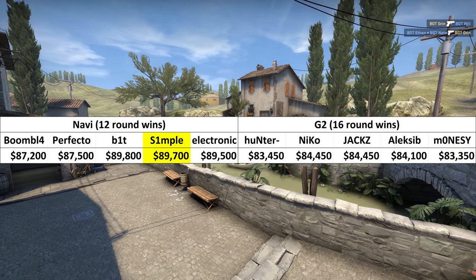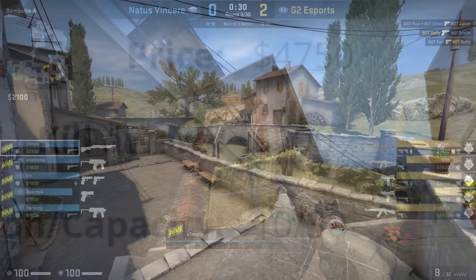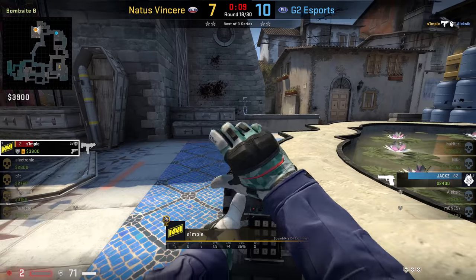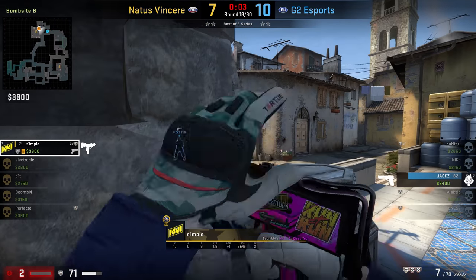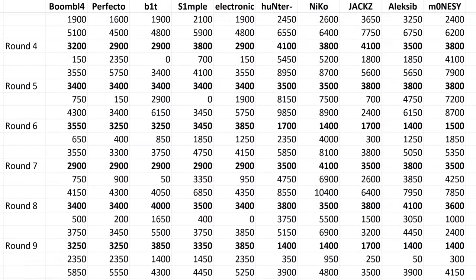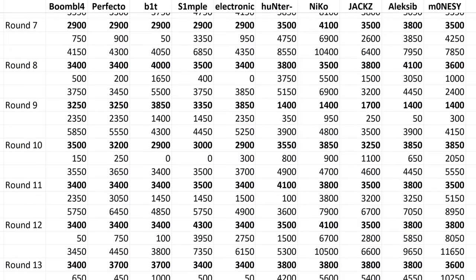Simple, by far the top fragger in the game, didn't even earn the most money. Him using the AWP obviously plays a part in this with its low $100 kill bonus. He even gets 2 shotgun and 1 SMG kill. But I think it all comes down to one round where, despite killing 3 enemies, he runs out of time and doesn't get the lost bonus, losing him a potential $1,400 — which would have placed his earnings comfortably above anybody else in the match. This really hammers home that just 1 or 2 low end-of-round bonuses can really affect your earnings, negating an otherwise star performance frag-wise.